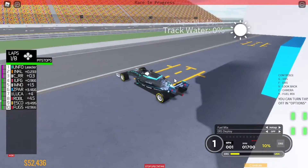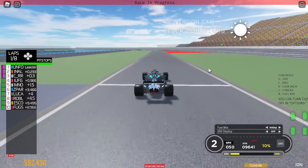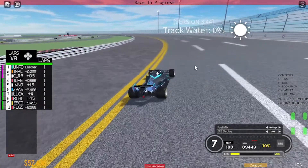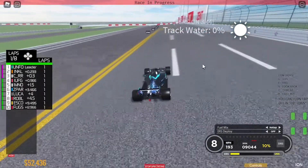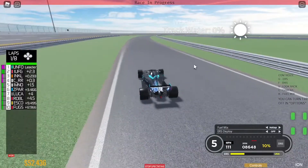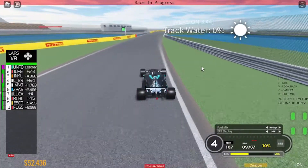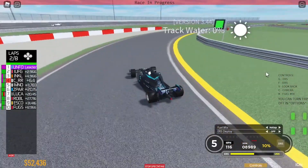Which way do I go? I think this way. Let's go — we're getting out of the pits. This should be fun. I think this is the Daytona track, which is just an oval circuit. Oh, this is the one with twists and turns, alright. Making a neat turn here, a sharp turn there, balancing out the straight to gain some speed.